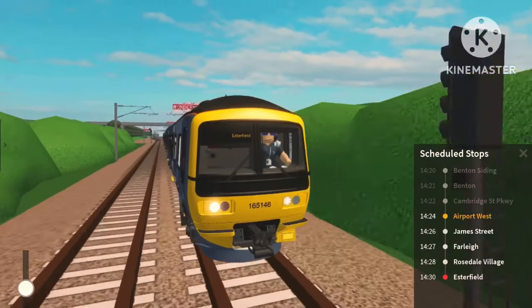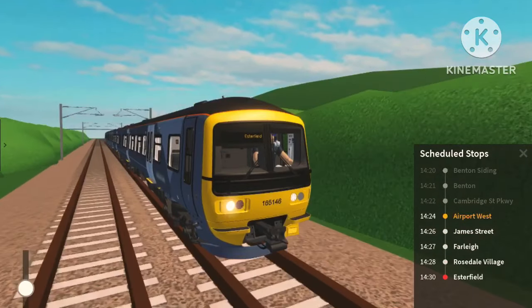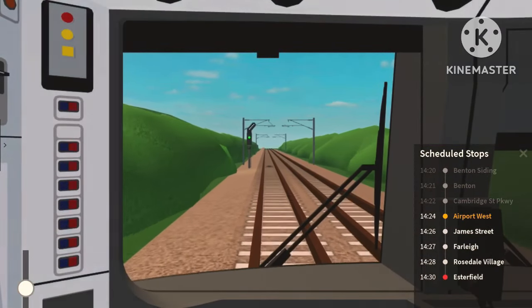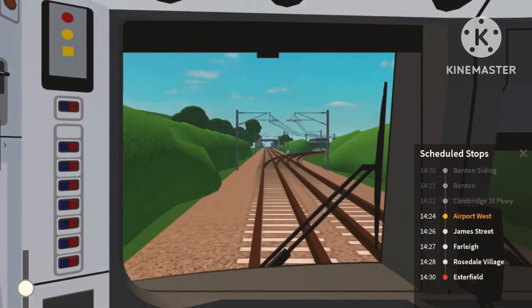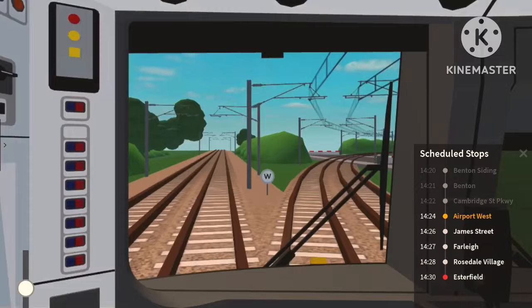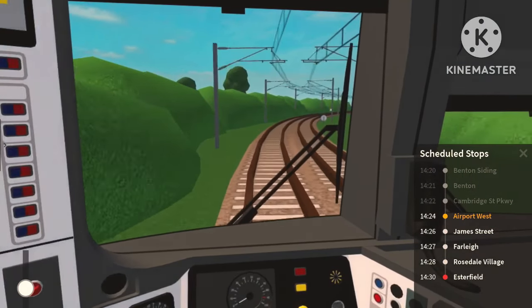This could be a good train to use on the New Reader Terminal 2 route, which I use quite a lot. I often use the 165 and 166 on that route, and I know the 165s do go to Gatwick in real life — the Reading to Gatwick Airport service via Redhill.